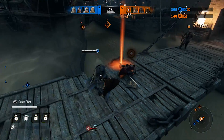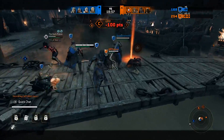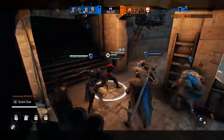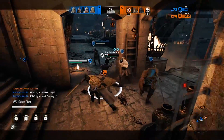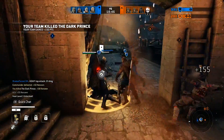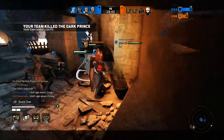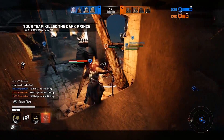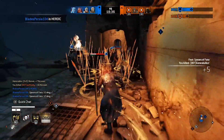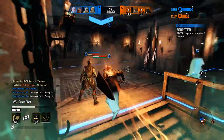You'll play regular Dominion on the Altered Harbor map, but this time it's at night. After a while, the Prince comes barreling down in a darker form known as the Dark Prince, and he'll try to knock down anyone he comes in contact with — it doesn't matter if they're attackers or defenders. If you eliminate him you'll gain points, and the twist is that when the Prince is taken out he drops his dagger for either team to pick up.